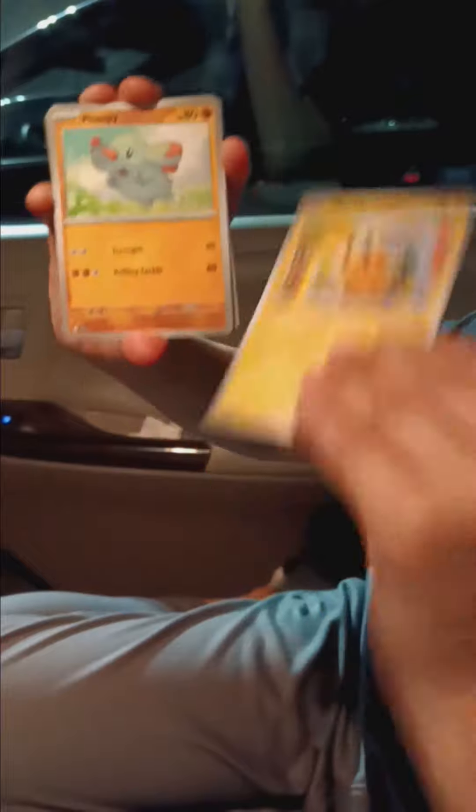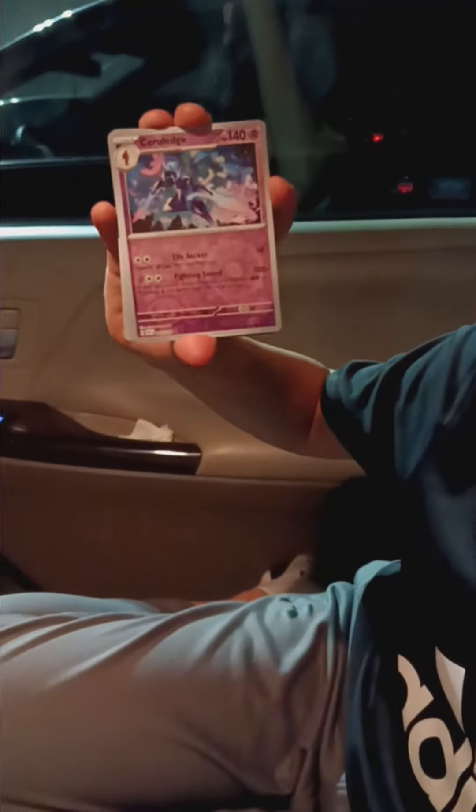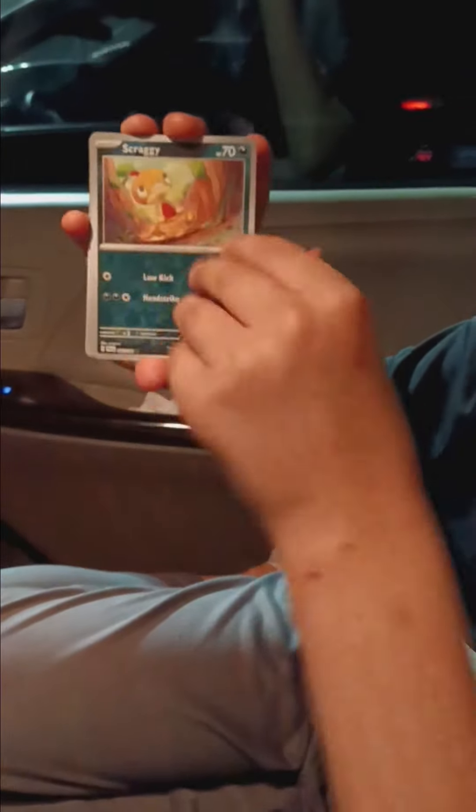Okay, we got Chinchou, Pikachu, Flamigo, Charmeleon, Oinkologne, Camerupt. Ooh, this Ceruledge looks cool. Okay, Scraggy — come on, this is going to be the rare. Oh, Forretress EX!